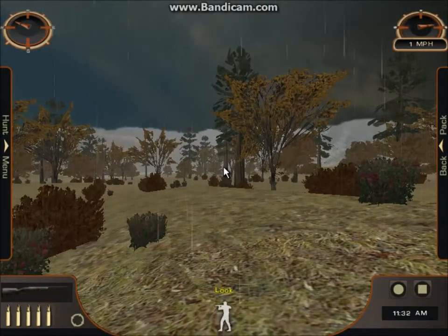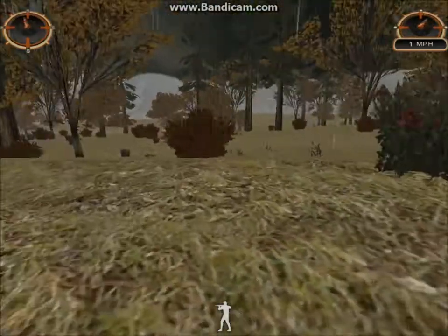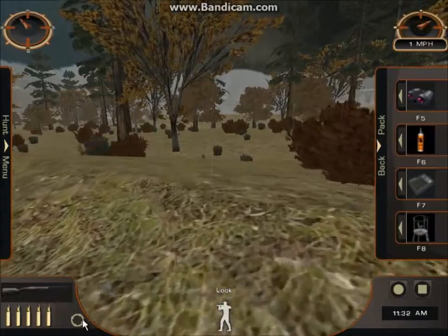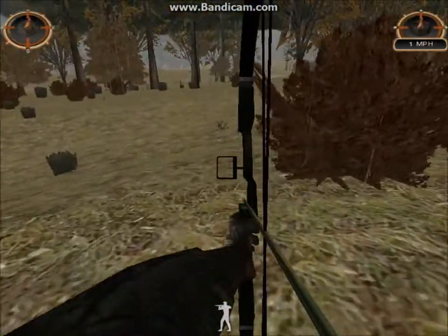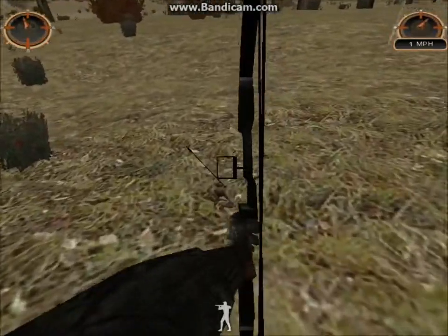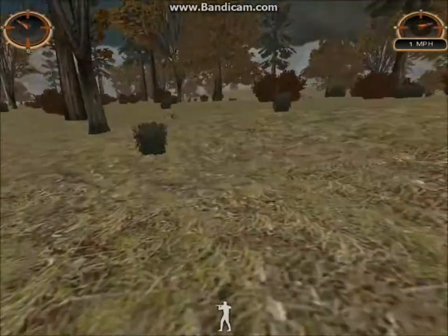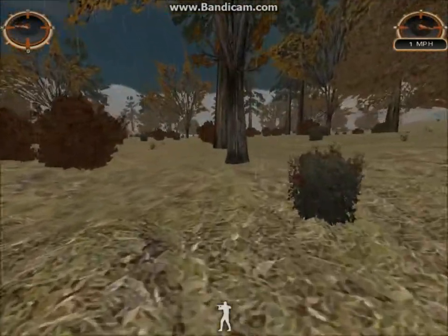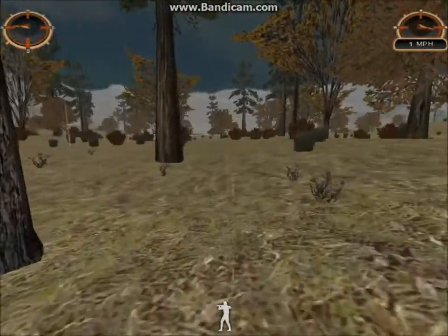We're here where we killed our rabbit. There's another rabbit — check it out. So weird noise. Perfect. Very surprised at this game — it lets you click on smaller animals. Like, it lets you do that.